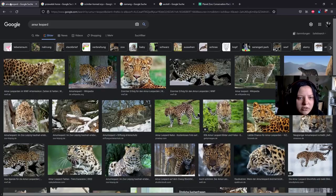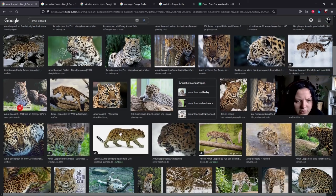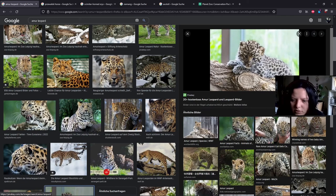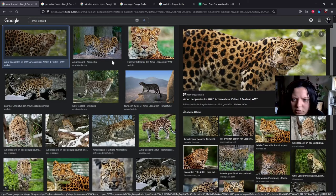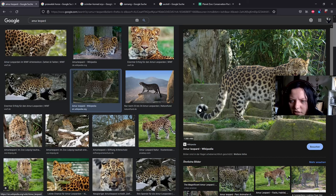Let's have a look at pictures of the real life animals. So this is the Amur leopard. Oh look at this baby, it looks so cute. Oh my god, they look so cute. And they have this fluffy tail. I love it. I'm so excited for the screenshot of how they look in game.